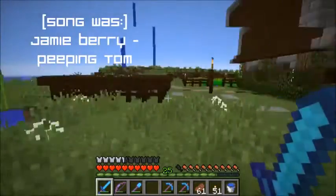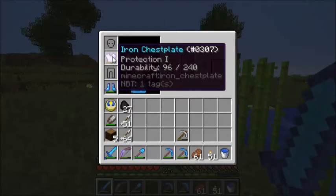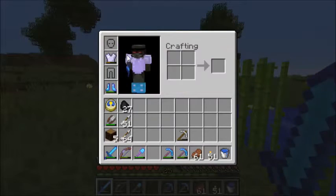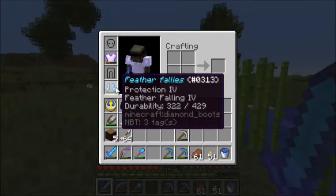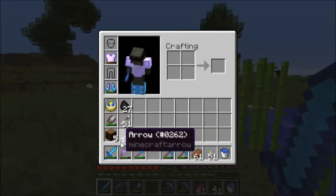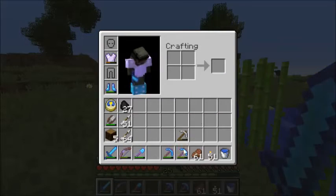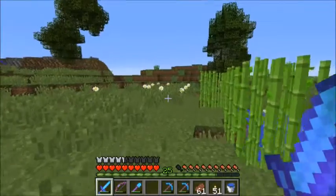First of all, let's take a look at my gear. I haven't really invested much time on armor, so I just invested time on my boots so I can have Feather Falling — that's my favorite enchantment. Besides that, I have Fortune, so that's my sword, bow, and a couple of tools. Let's go.